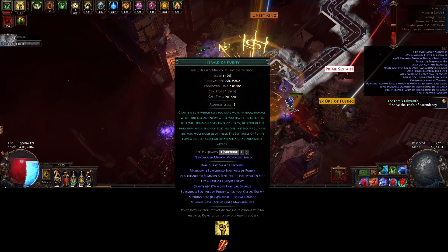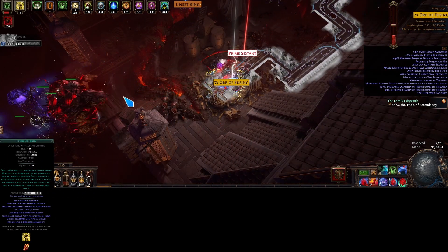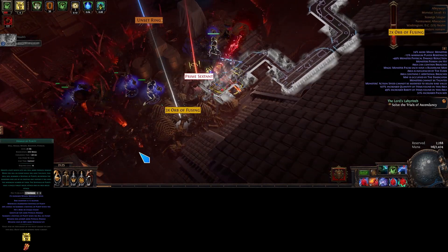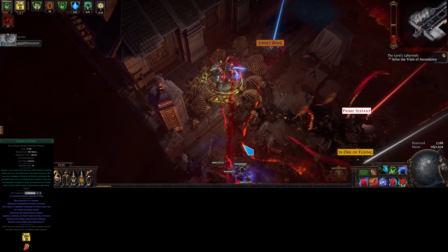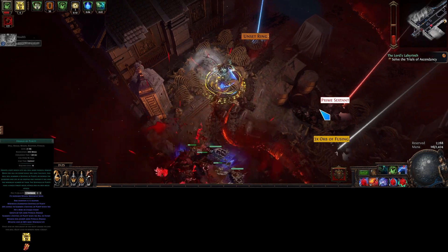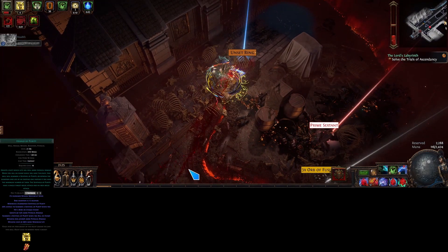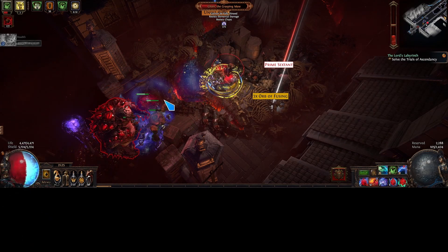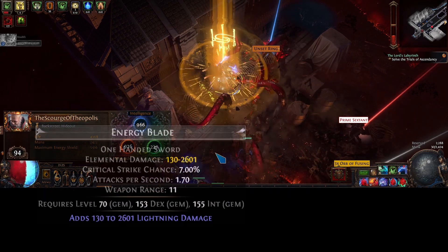First I want to showcase why Herald of Purity is underrated in my opinion. In the clip you see now I'm running a T16 minus max alleyways and run into one of the new scourge bosses. He just stands there attacking the heralds and all I have to do is sidestep every now and then. Note: if you do get sucked in with his tentacle grab you have to dash out quick or else his slam will one-shot even with this much life and energy shield.